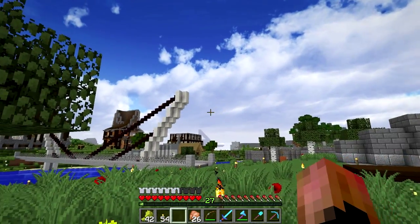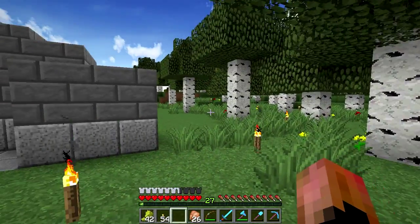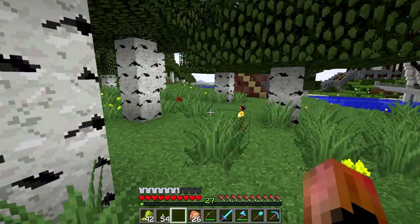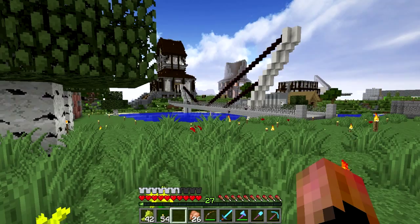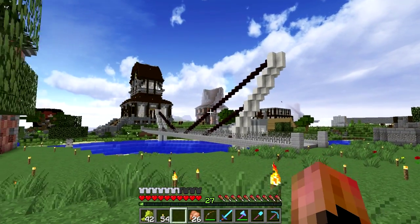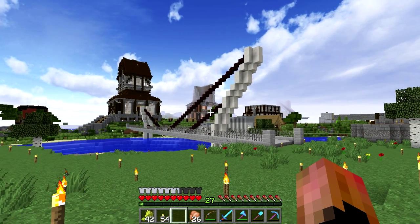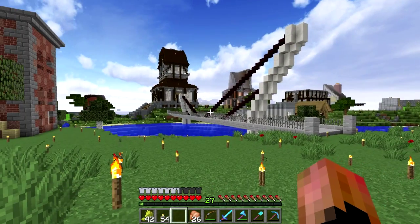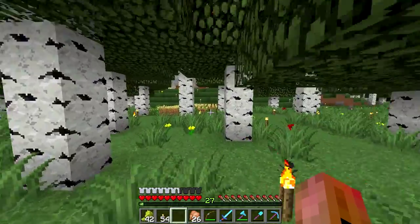Hey everybody, welcome back to another episode of Minecraft on the KidSheep server. So today we're going to do a couple things. We've been working on sort of fleshing out spawn — as you can see my house looks beautiful now — and we're trying to get some farms going so spawn is more self-sustainable and looks a little bit better.